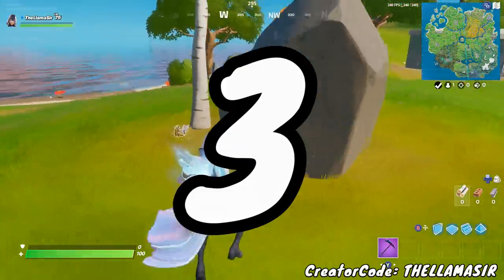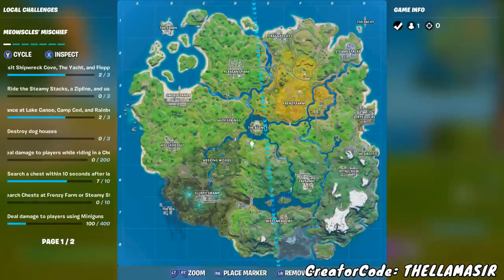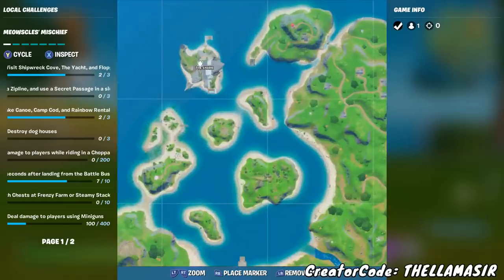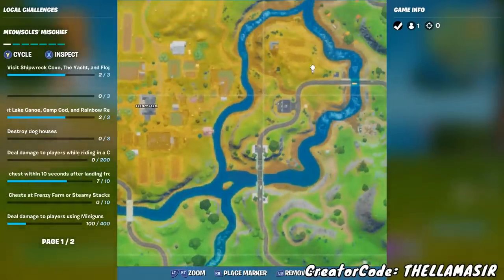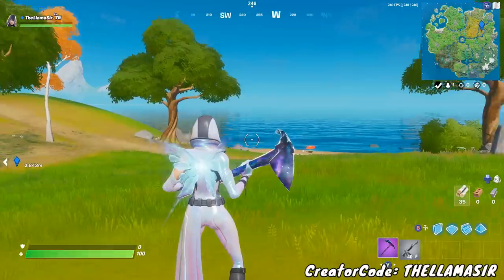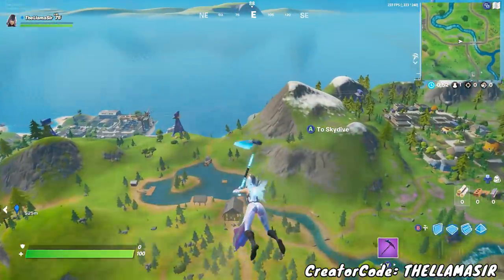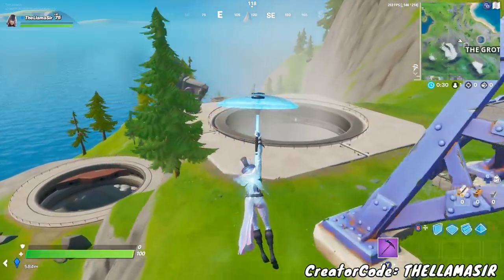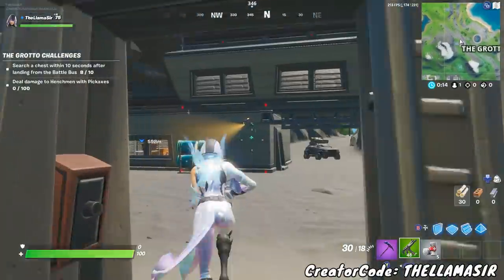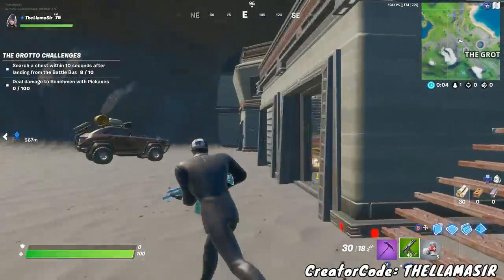You can technically do three challenges together very easily. The first is to search chests at spy bases, so you have to go to either the Rig, the Grotto, the Yacht in the top right, the Agency in the center of the map, or the Shark. Personally, I would go to either the Grotto or the Rig since those are usually the least common locations. Let's head over to the Grotto — I'd start out going up towards the vent right here because you can head right down and grab a chest right away.